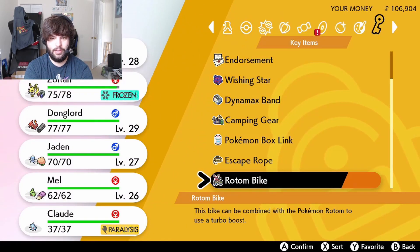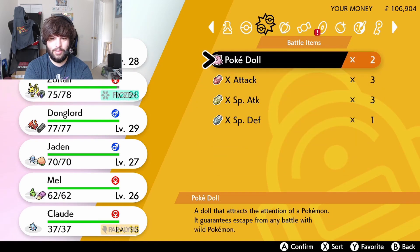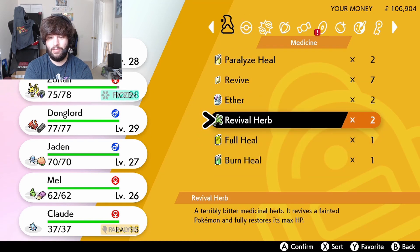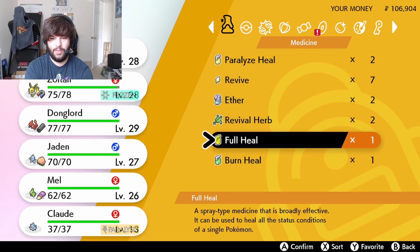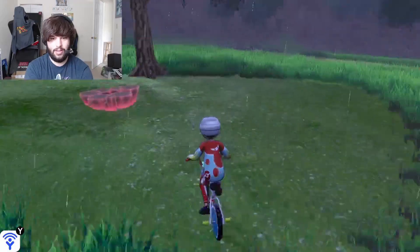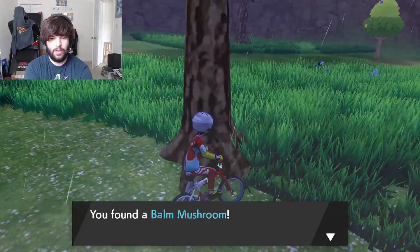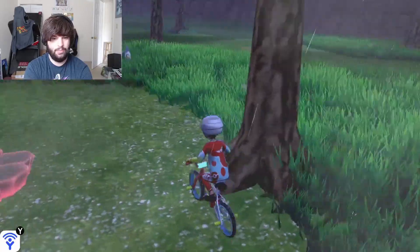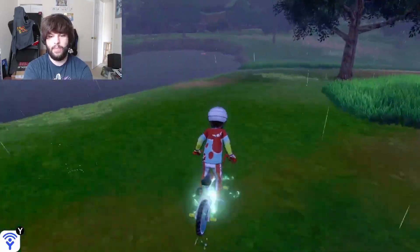I'm also going to get rid of this frozen status. Burn, poison - if we have something to get rid of it, we have a Full Heal. All right, so there are a lot of Pokémon that want to run into us. We got a Foongus. On to the next area.